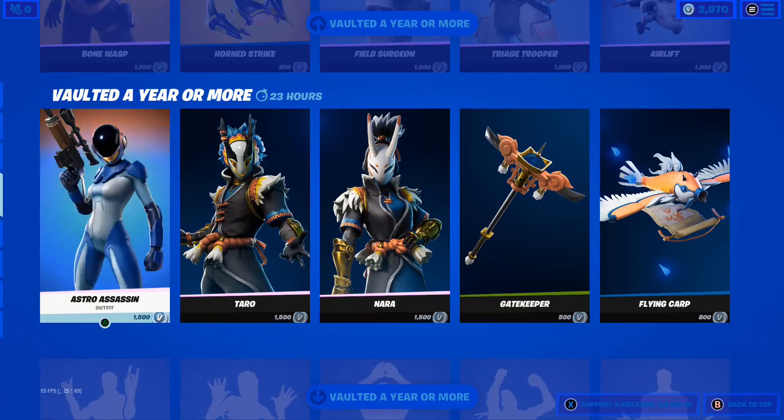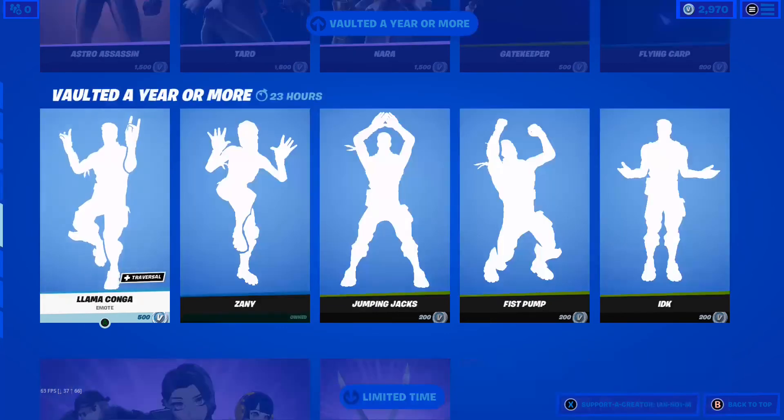We have the Astro Assassin, Taro, Nara, Gatekeeper, and Flying Carp from the Vault.